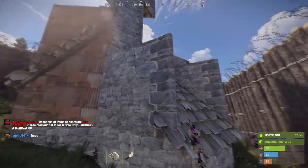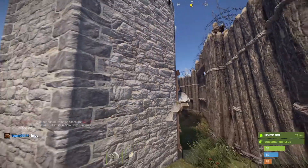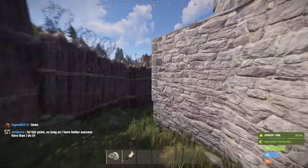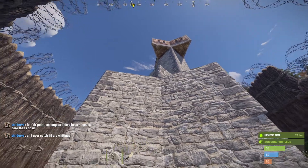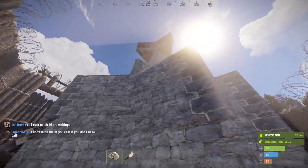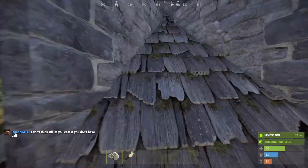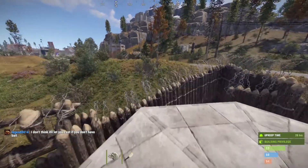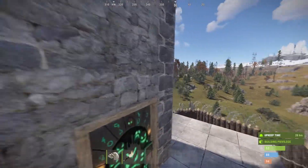I threw up a couple of torches that light up at night so I can see where to jump. It's got a decent little yard around it — I probably could have put down a refinery and everything. I just kind of slapped this thing down; it's pretty cheap for daily upkeep and you can build it in less than a day. I'll stick in a little shooting platform there or something.